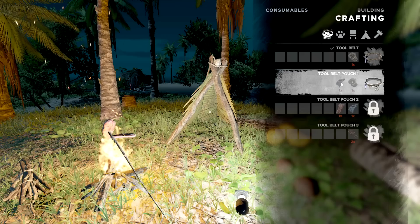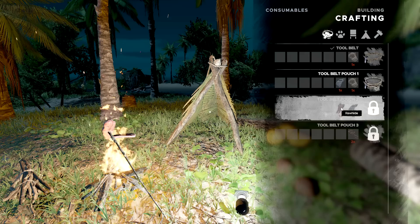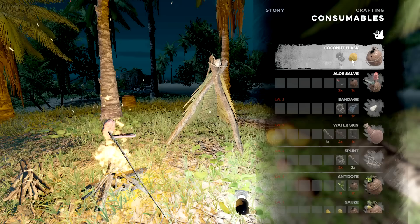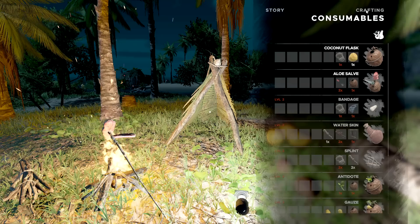We have a bunch of different crafting options. We do want to get bigger tool belts and stuff — we'll need to find cloth, that's something super important. We can get that later too. This is always rawhide which is fantastic. The big piggy is going to be the one we have to go take out for that, so I'm not feeling too confident right now.